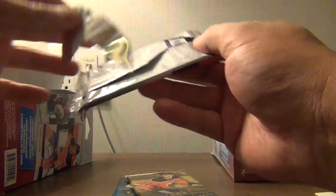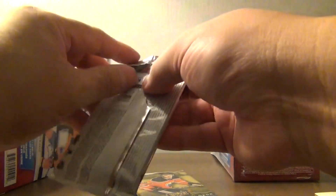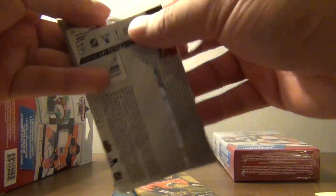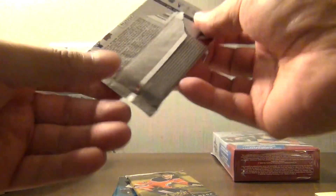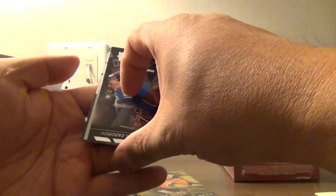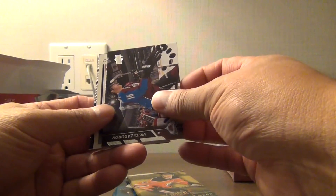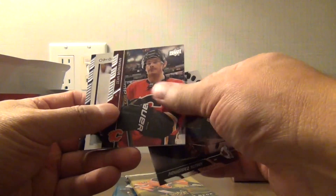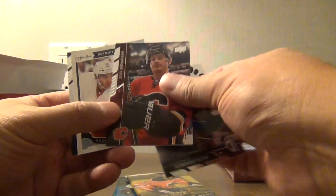Again looks like the same thing — 18-19 one and two, our favorite score, and Upper Deck 15-16 Series 2. Wow, there's another Eichel in here — it's worth it. Looks to be an OPC. Nikita Zador — pardon me — Sean Monaghan.